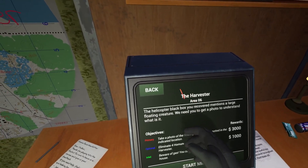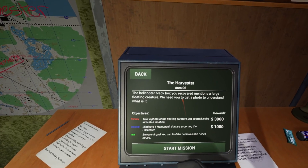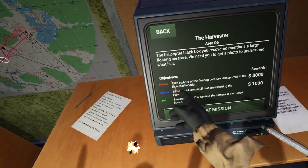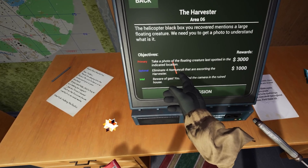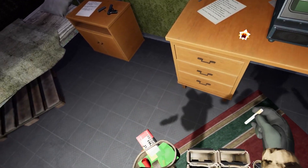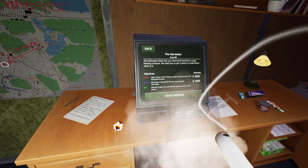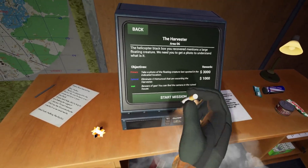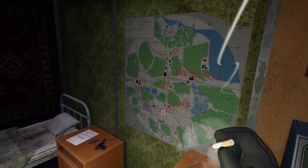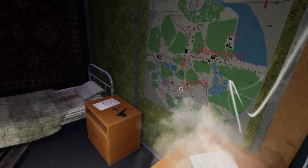The next mission we have is the Harvester. The helicopter black box you recovered mentions a large floating creature — we need you to get a photo to understand what it is. Take a photo of the floating creature last spotted in the indicated location. Eliminate four homunculi that are escorting the harvester. I don't even know how to respond to this. Most overwhelming situation to be completely honest. One person in the comments did mention that you should not try to eliminate the harvester, so I'll take their advice and just take a picture and run away.